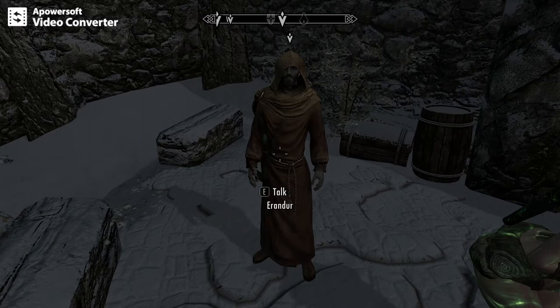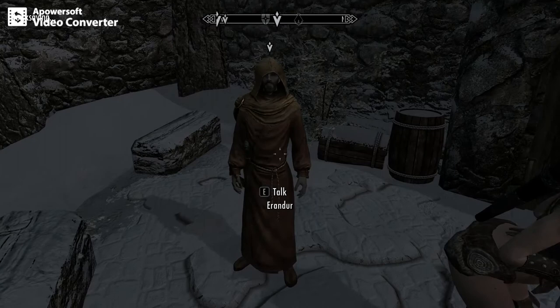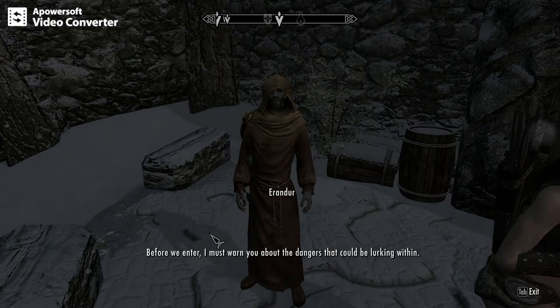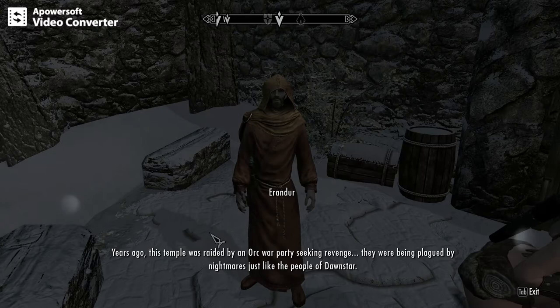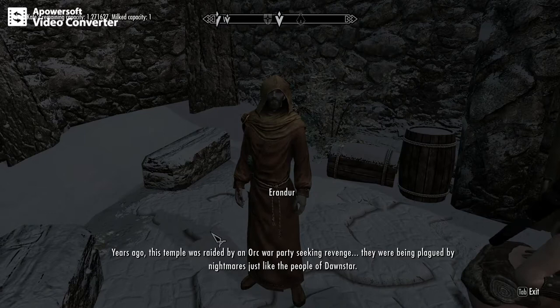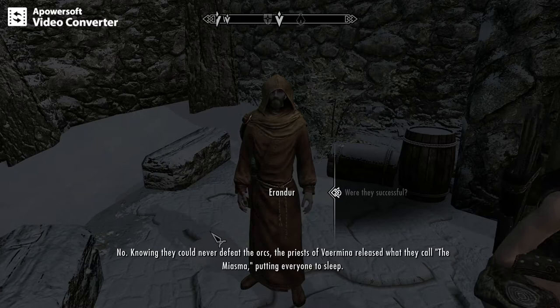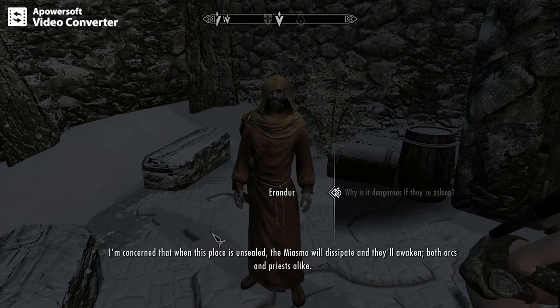There's all sorts of crazy things happening. With as many scripts as I have running, we can walk through that door and everything will just go black. Before we enter, I must warn you about the dangers that could be lurking within. Years ago, this temple was raided by an orc war party seeking revenge — they were being plagued by nightmares just like the people of Dawnstar. Knowing they could never defeat the orcs, the priests of Vaermina released what they called the Miasma, putting everyone to sleep. I'm concerned that when this place is unsealed, the Miasma will dissipate and they'll awaken — both orcs and priests alike.